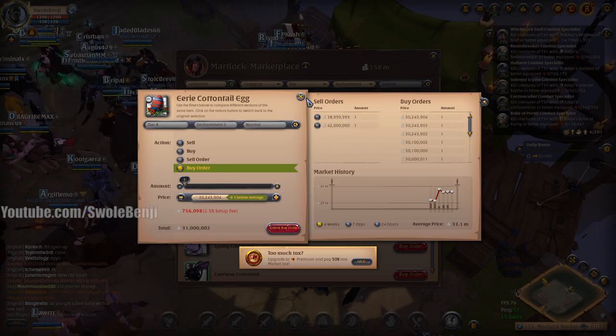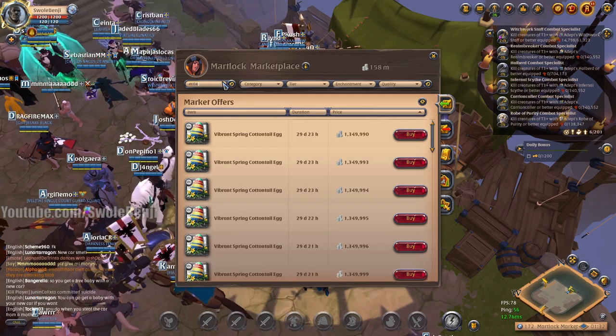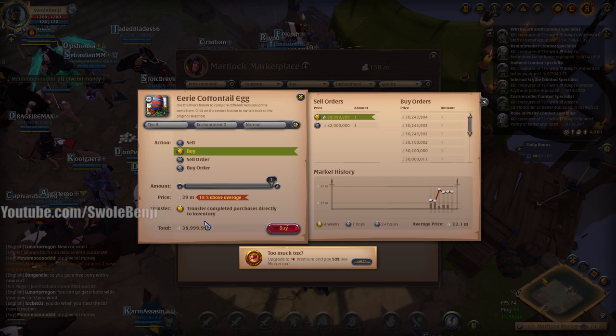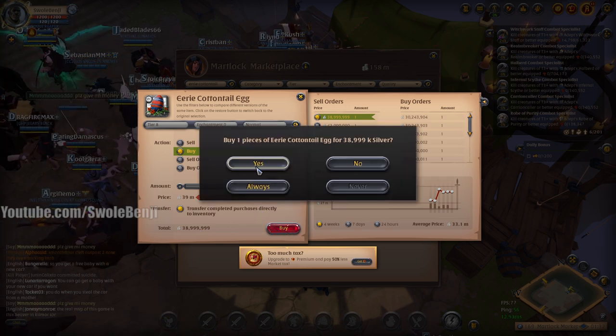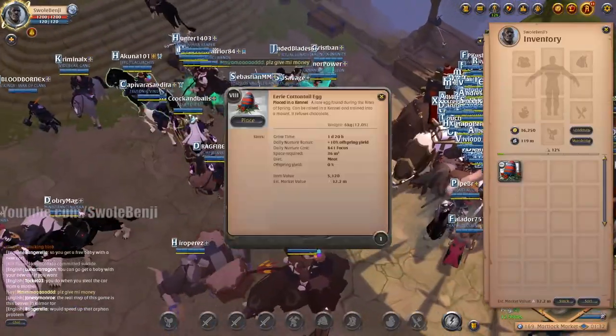We're going ahead and buying this — 39 million for the Eerie Cottontail. And there we go, 39 million. That is a huge purchase. Let's see if we regret it. Now I have myself the egg, but we have to grow it into a bunny.